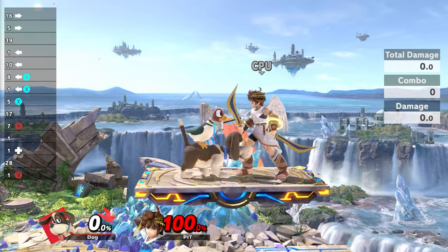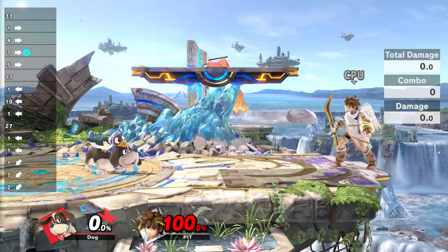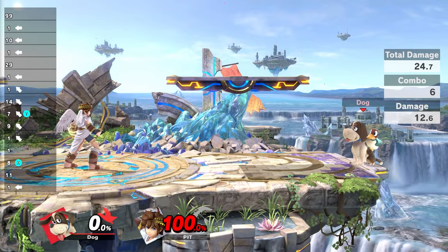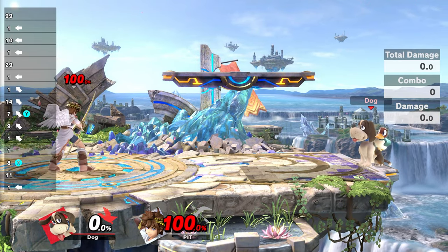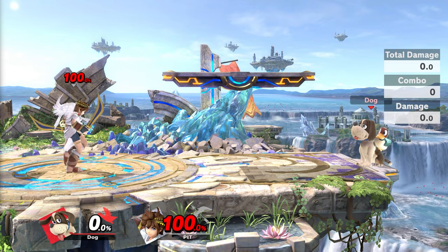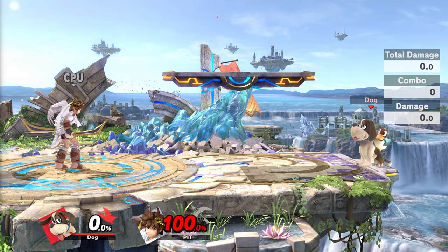Downer is nice just because it doesn't have a sour spot, so it is a little bit easier to land. The only thing is that downer kinda sucks in some situations — as you can see, Pit already had the chance to air dodge. It won't kill at 100%; it relies a little bit more on Rage.